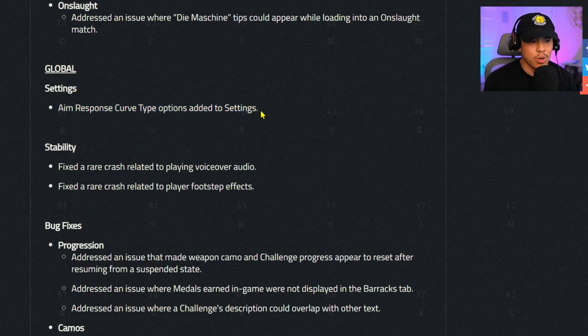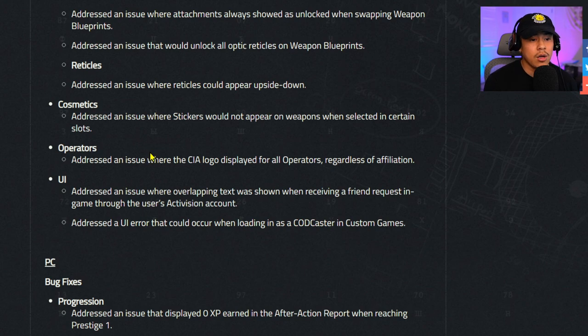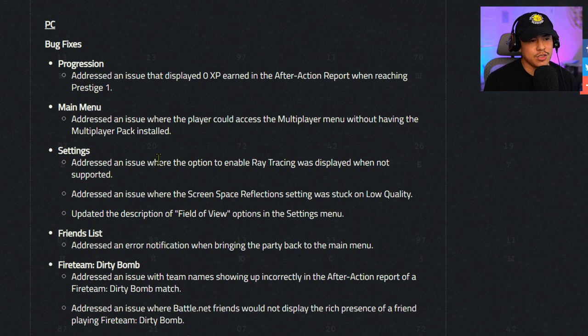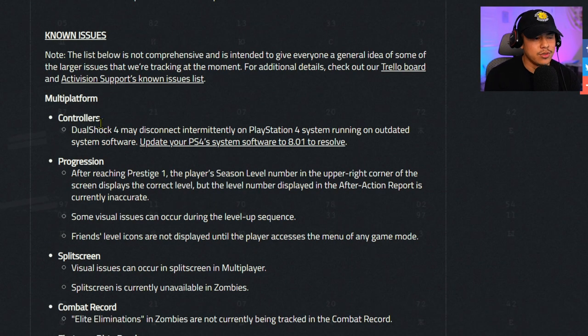Global settings — aim response curve type options have been added to settings, which should help with the aim assist issues in the game. Bug fixes — progression: addressed weapon camo challenges appearing to reset after resuming from a suspended state, attachments always showing as unlocked when swapping weapon blueprints, and all optic reticles being unlocked on weapon blueprints. Cosmetics: fixed stickers not appearing on weapons when selected. PC bug fixes: fixed zero XP showing in the after-action report, a friends list error when returning to the main menu, and team names showing incorrectly in the Fireteam Dirty Bomb after-action report.